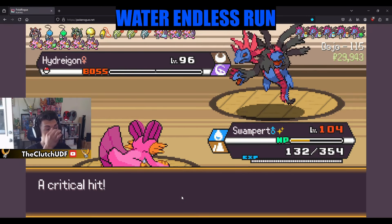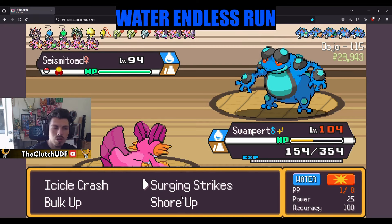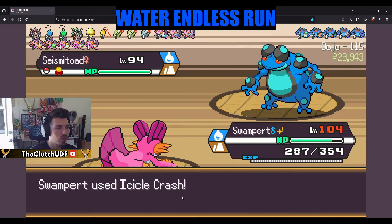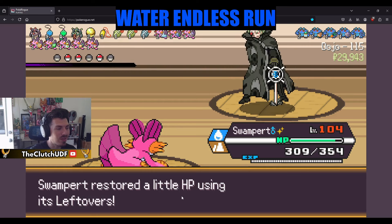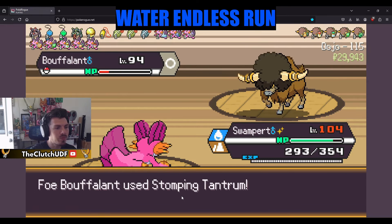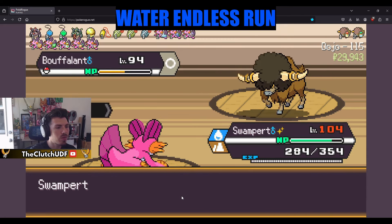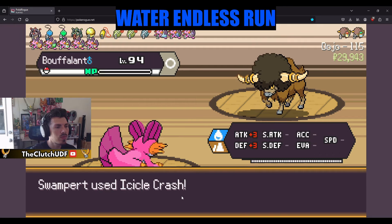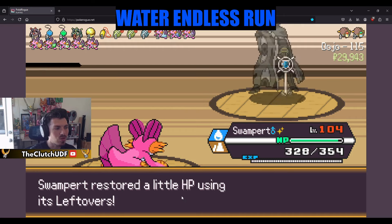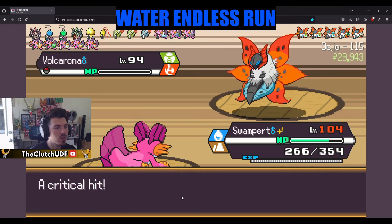He actually hits two Dragon Rushes — good for him. Kind of a scary team. Let's see if this thing has Water Absorb. We actually hit an Icicle Crash — it missed twice in a row before, I don't know why. 30% chance. Now you have Mummy and a Reviver Seed. Wow, so you lose Mummy if you use the Reviver Seed — that's interesting.